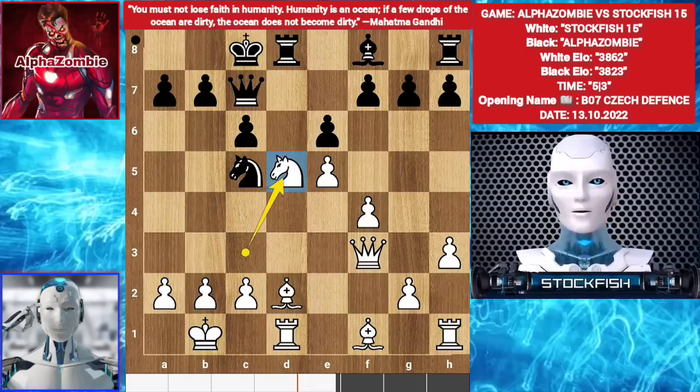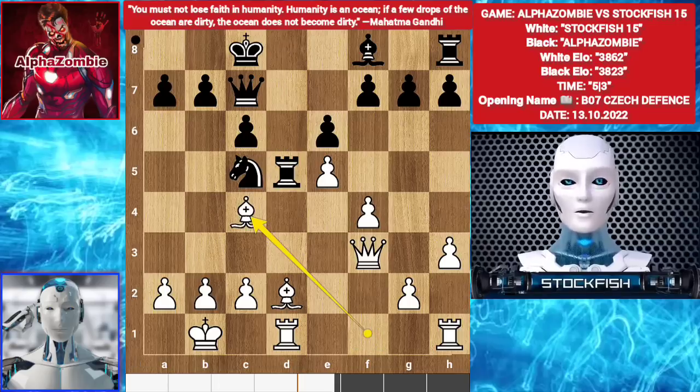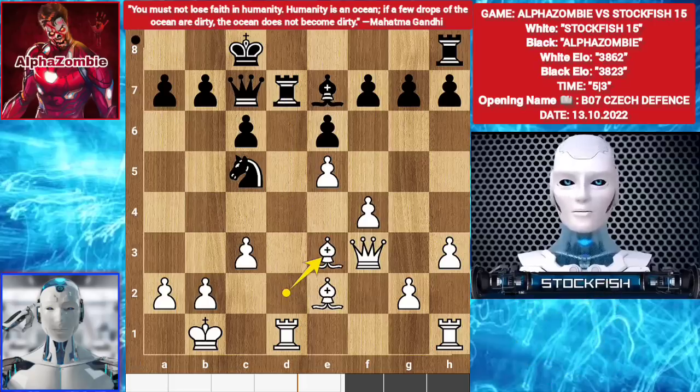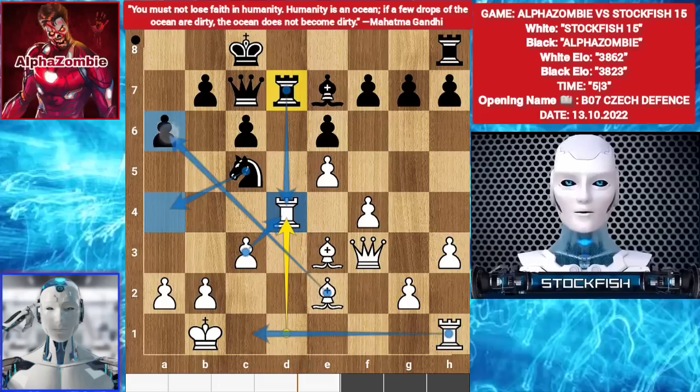Knight takes D5. Rook takes D5. Bishop C4. Rook D4. Bishop E2. Bishop E7. C3. Rook D7. Bishop E3. A6. Rook D4. You shouldn't take the Rook because of this — C takes D4, Knight here. Rook C1, threatening this. You can't take the Bishop, I will play Rook takes E6 and nothing big.